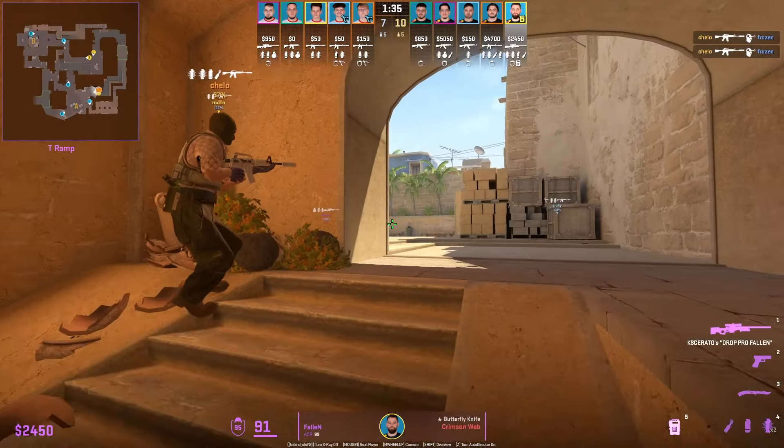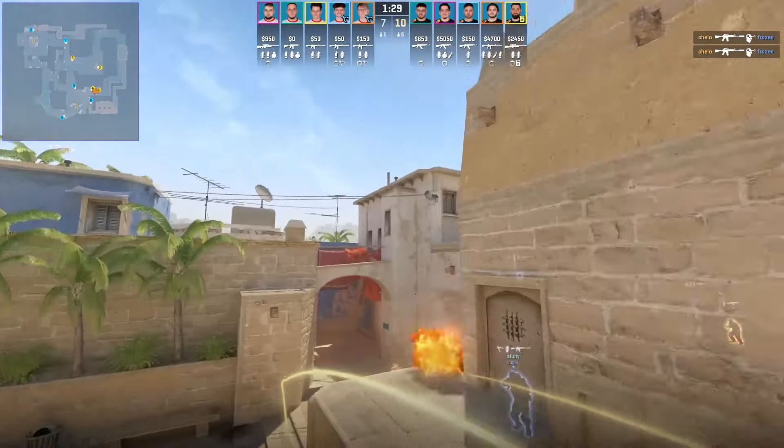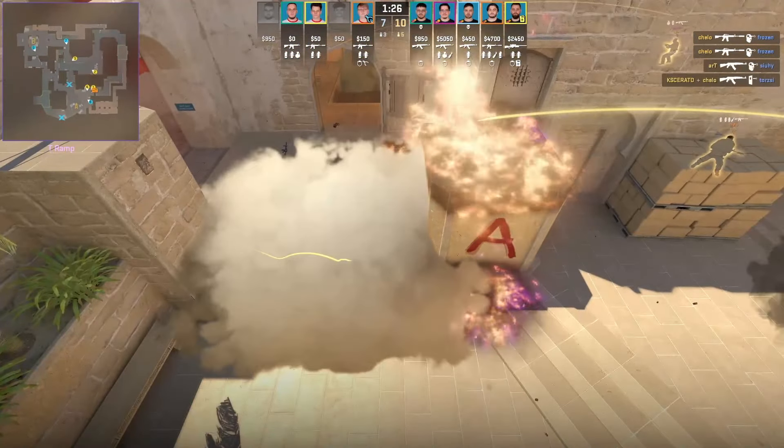Falling inside the ramp doorway towards the left shows two easy nades. The first one you just aim at the satellite for the jungle smoke, and then for the stairs molotov you just aim right there, then left-click throw.